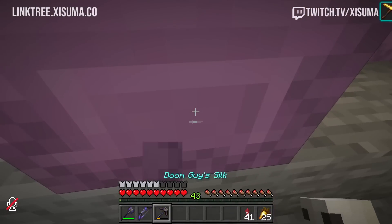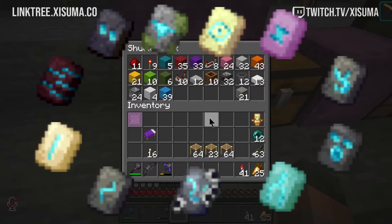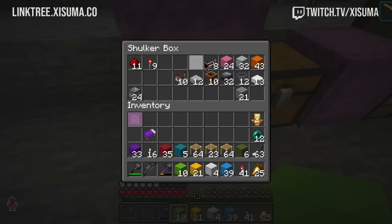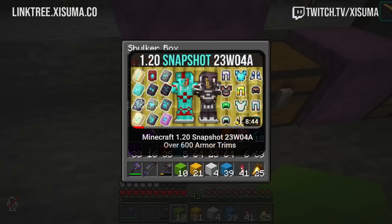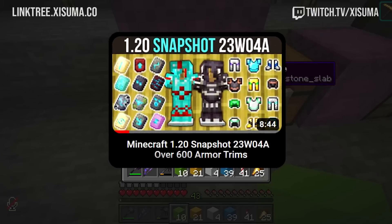Yesterday's snapshot was a pretty remarkable one. Introducing the armor trim: you've got 11 different patterns, there's 10 different templates, and you can customize the look of your armor. There's of course a video on my channel if you missed any of this and you want to go catch up and find out what all the fuss is about.